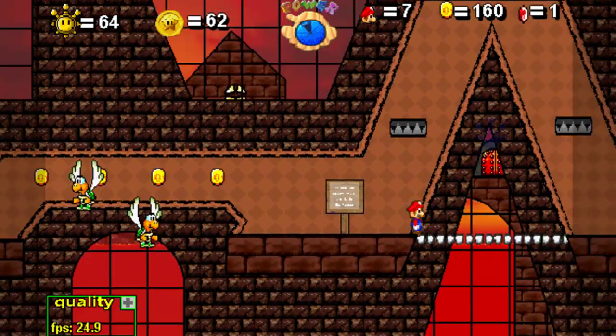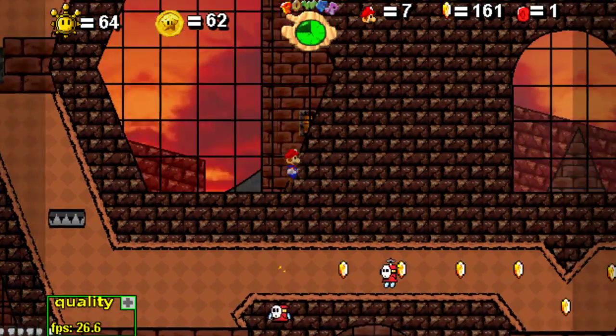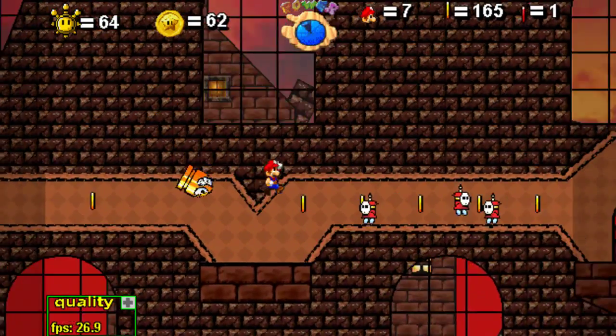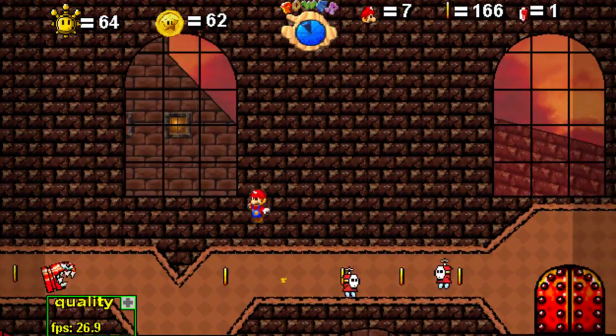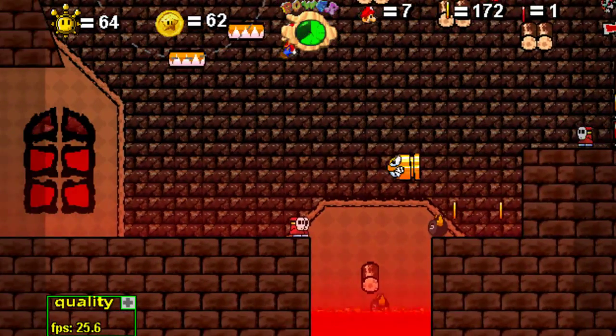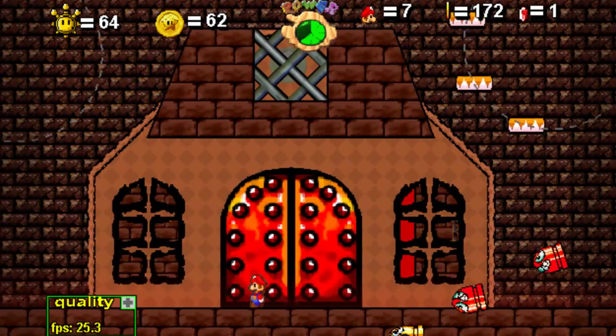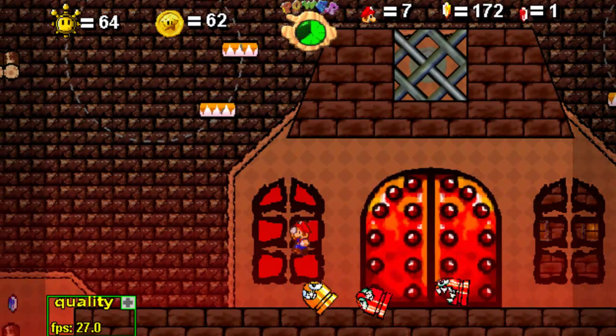Now if I remember correctly, we have to actually get the next star coin by going over to the right here. First of all, by trying to get past those things with shy guys. The game's not letting me, so I'm gonna have to cut ahead to when I actually get all the way to that right door.